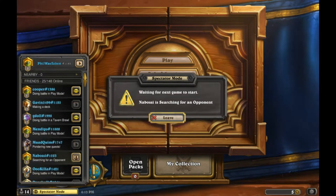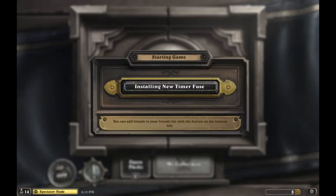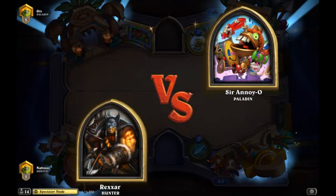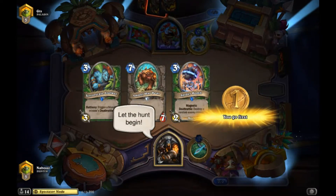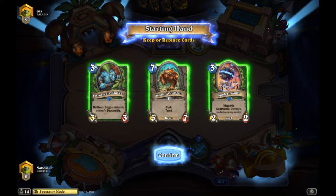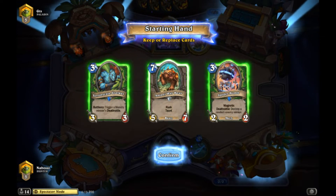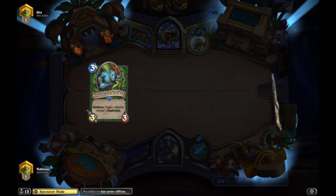How are you feeling about the Scarabags so far? I really like them - I feel like they're a lot more consistent than Keliseth. I like being able to play something out of my hand on turn two. I do want to see if we can fit one more big Beast into our deck just to make our Kathrena and Indasta better. This list runs Indasta but not that many Beasts so it's not always super powerful. Against Paladin - Spider Bomb isn't good versus any of their archetypes, so we probably just keep Terror Scale.